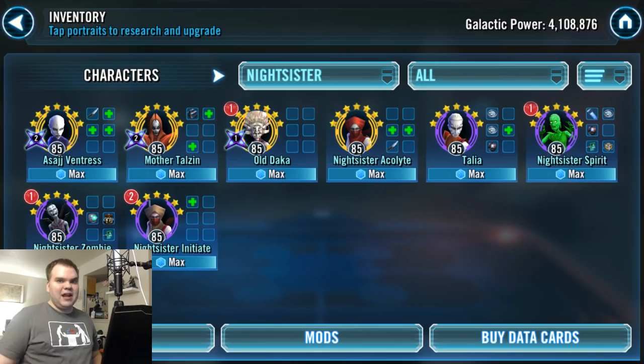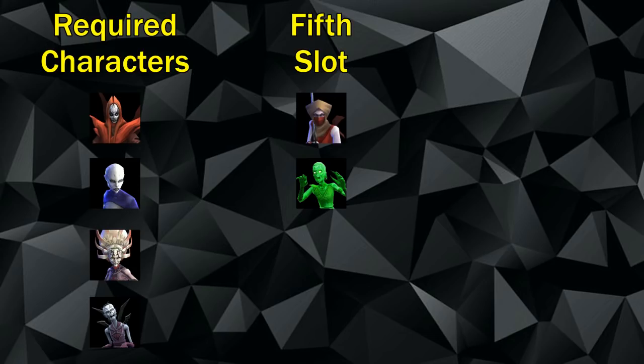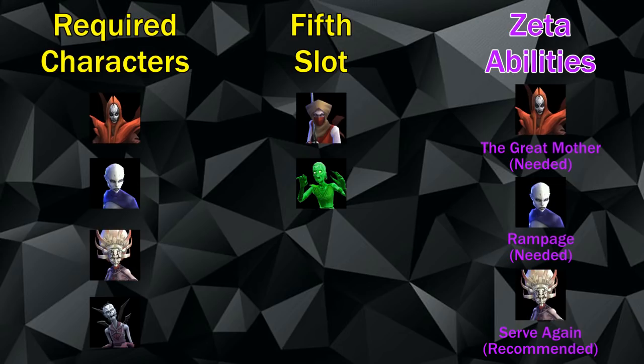When setting up this team for phase 3, there are four required characters: Mother Talzin as lead, Asajj Ventress, old Daka, and Nightsister Zombie as the tank. In that fifth slot, I recommend either Nightsister Initiate or Nightsister Spirit, but Nightsister Initiate is better — I'll explain why later.